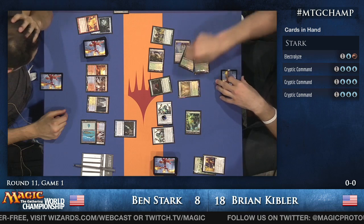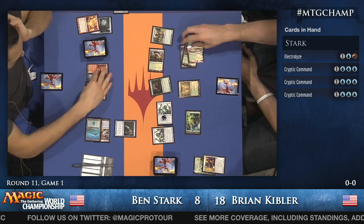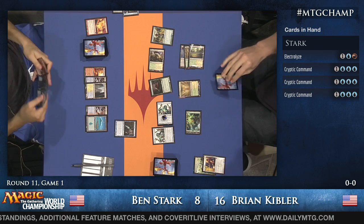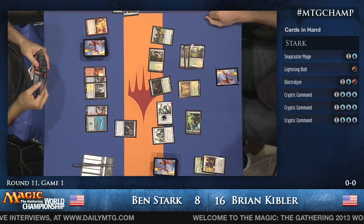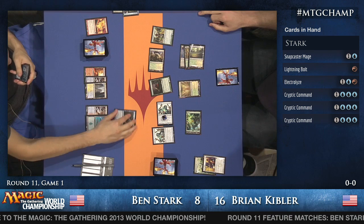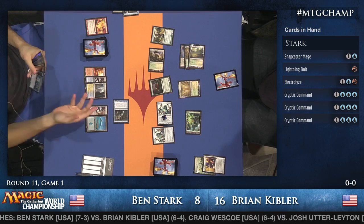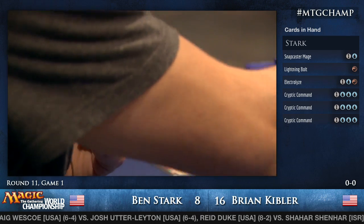Can't stop Think Twice from getting Flashback, since Ben can flash it back in response. Ben is playing three Tectonic Edges for disruption on Stirring Wildwood, plus a hand full of Cryptic Commands. Even though Ben's at eight, he's not that close to dying — eight life is a lot when you have a bunch of Cryptic Commands. Brian Kibler only has one card in hand, so despite not paying mana for anything with Aether Vial, he still only has one card. Aether Vial does cost you a card.